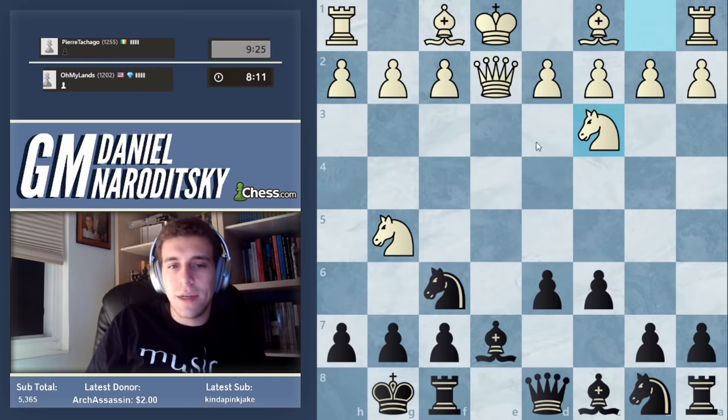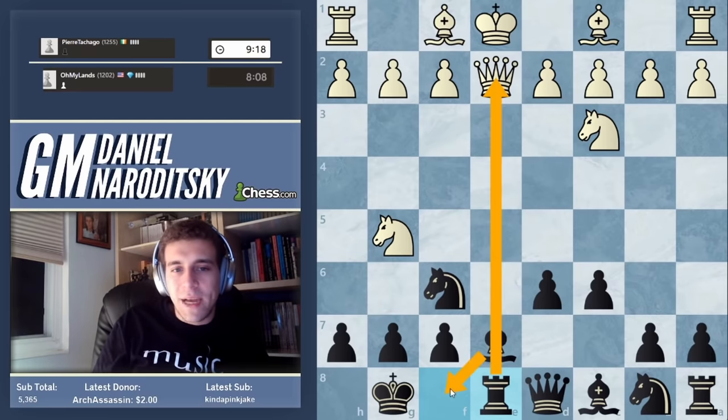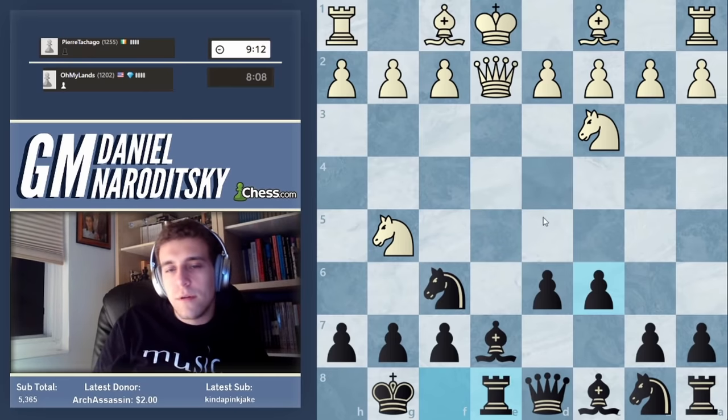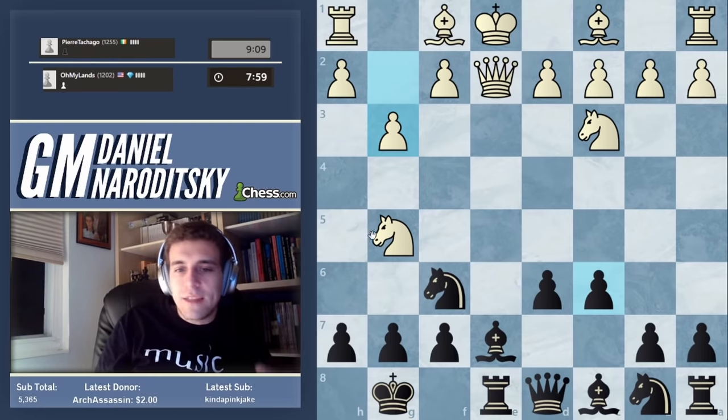Knight c3 — now we obviously should go rook e8. Now we're threatening to move the bishop back to f8, and at the very least to win a knight that might appear on e4. Beware these fake threats. Go from first principles — he's got no pieces developed other than one single knight. That's not going to cut it.